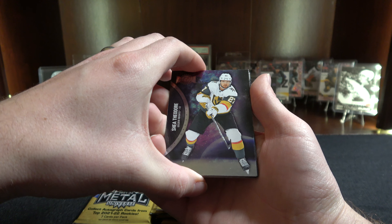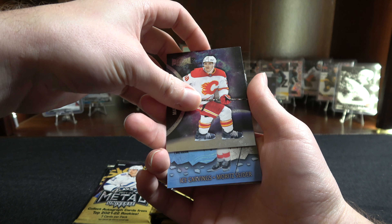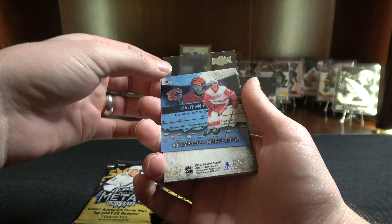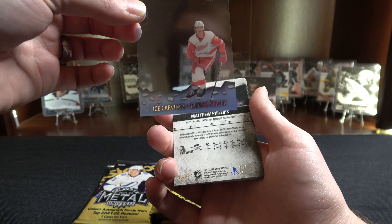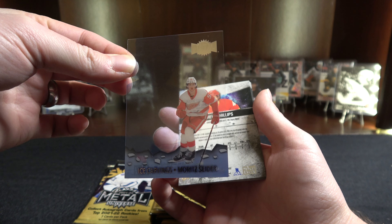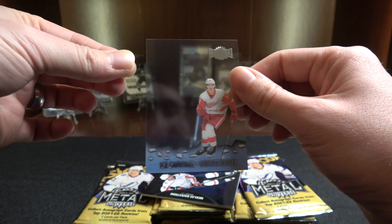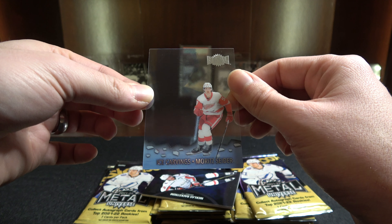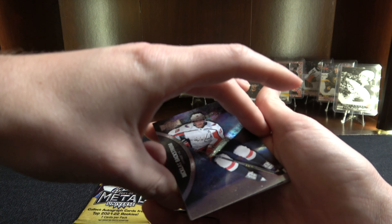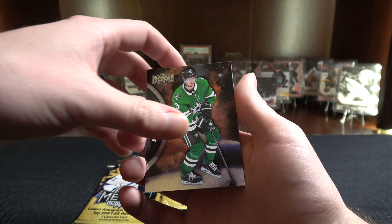These packs are definitely not easy to open. We got Shea Theodore. We got Matthew Tkachuk. There's our ice carvings — hey, hey! This is the ice carving to get. Moe Cider. I heard from a couple of channels who did some of these box opens that this is one of the ice carvings to look for. Not bad. So far, so good on this box.